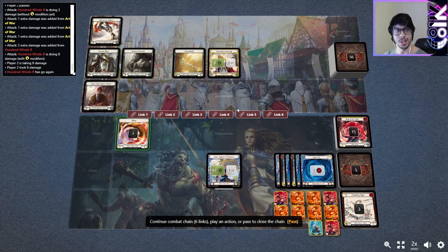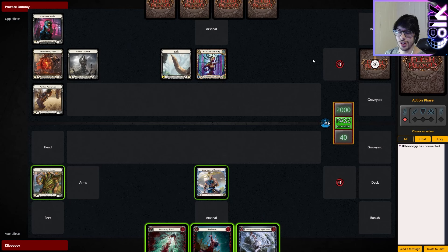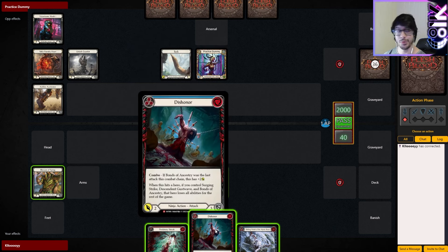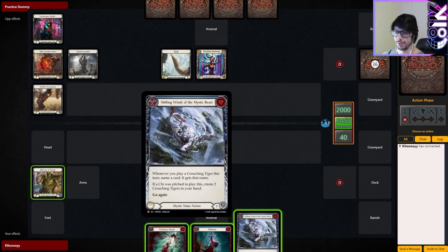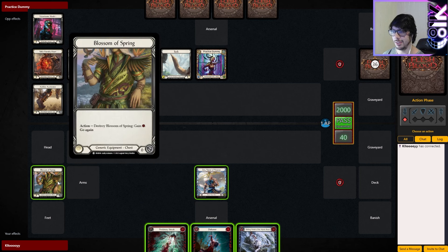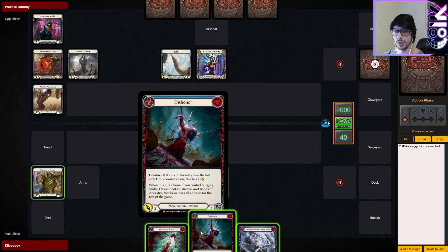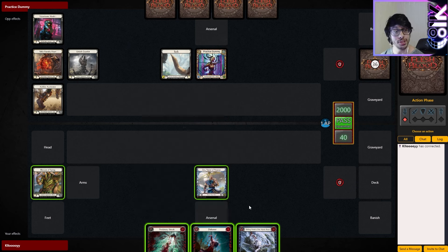We'll go on a little tangent before we jump to the actual deck. Enigma has done really well in testing, but with the new cards coming out, Zen is getting monstrous cards. We have Shifting Winds of the Mystic Beast: when you play a Crouching Tiger this turn, name a card — it gets that name. If Achiever was pitched to play this, create two Crouching Tigers in your hand and go again. It's a recent spoiler so it's not yet up and running. Blossom Spring is the one resource. We play Shifting Winds, then pray to strike, get three Crouching Tigers.